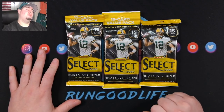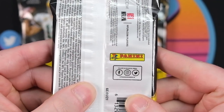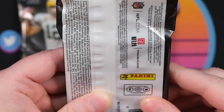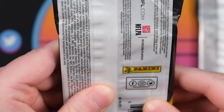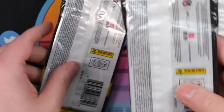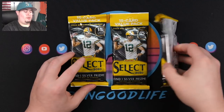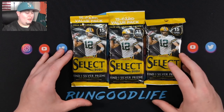I do need to caution you about something on the secondary market. The back card on these is very visible — you can see the writing on the card through the white wrapper, and sometimes you can tell the name. I can kind of read it and I can actually see a Raiders logo right there. There may be sellers who look at that back card, and if it's Herbert, Burrow, Hurts, or Tua, you're probably not going to get that one. That's something to consider when purchasing these on the secondary market.